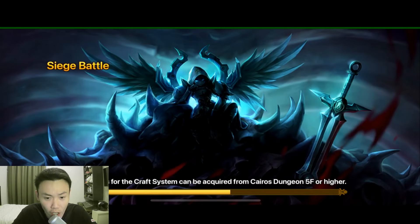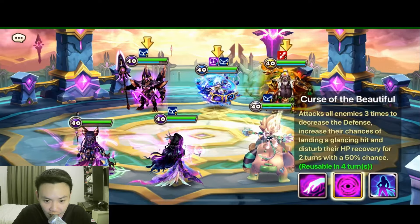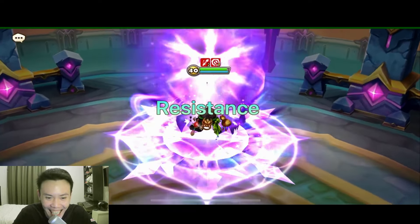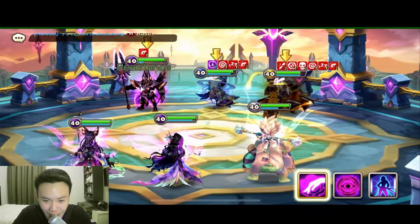So nowadays we are seeing a lot of this kind of Nana defense. I am going to utilize the triple LD that I have first. But I honestly forgot to change my Gianna runes. My net is faster than the Gianna — that one is my bad.